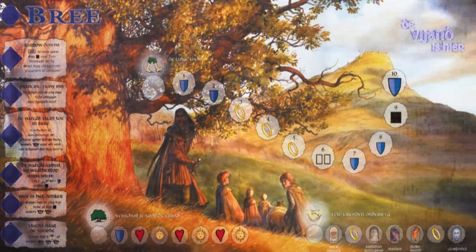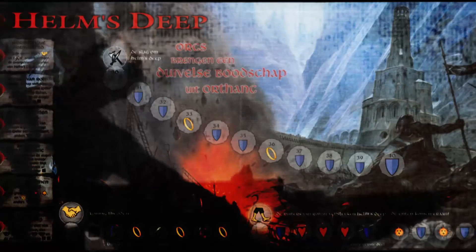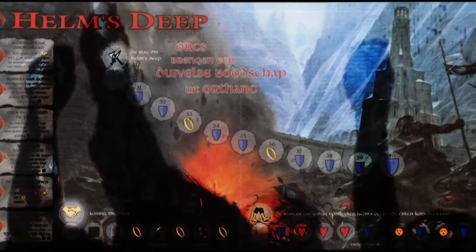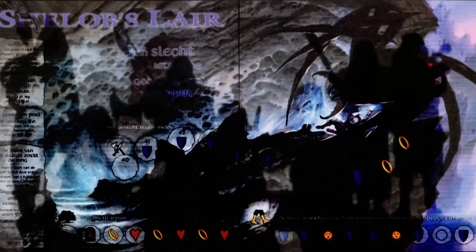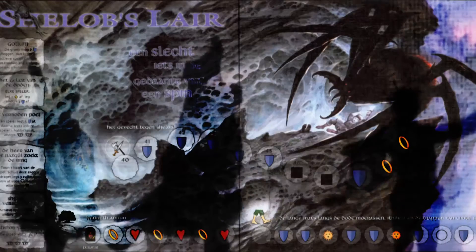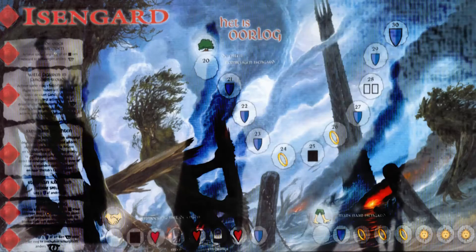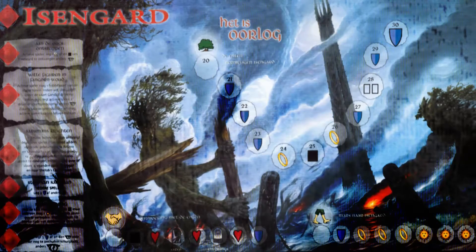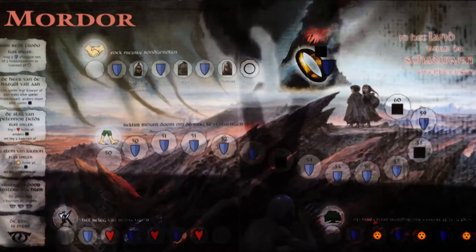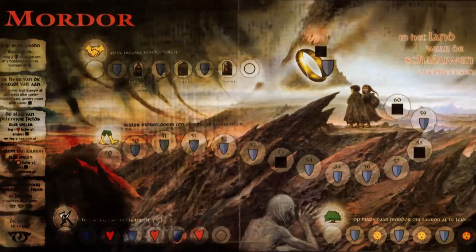Long ago, in the early years of the Second Age, the great Elven smiths forged rings of power. Nine for mortal men, seven for the dwarf lords, three for the tall elf kings. But then the Dark Lord learned the craft of ring-making and made the Master Ring — the one ring to rule them all.